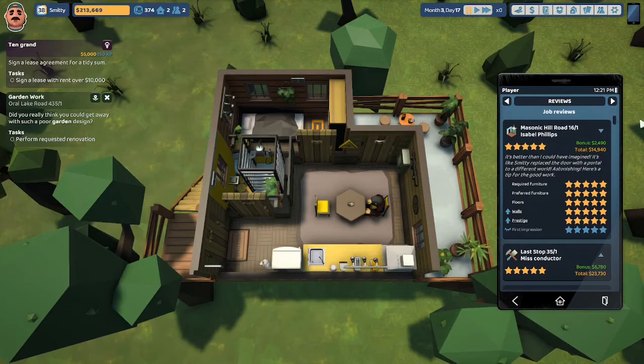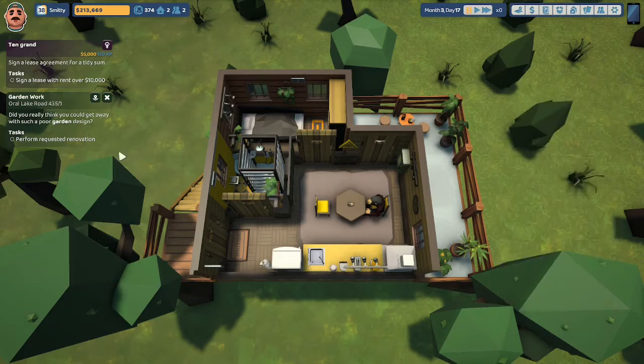'It's like Smitty replaced the door with a portal to a different world. Astonishing.' Here's a tip for good work. Required furnishing: five stars. Preferred furnishing: five stars. Floors: five stars. Walls: five stars. Prestige: five stars. First impression: five stars. We were able to jam all that stuff in the server room and she gave us a bonus of $2,490 for a total payout of $14,940, which we are probably going to spend on this garden.